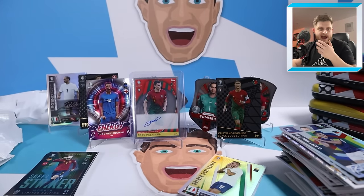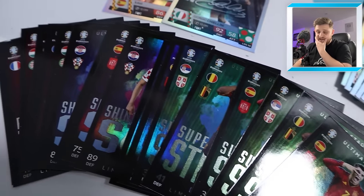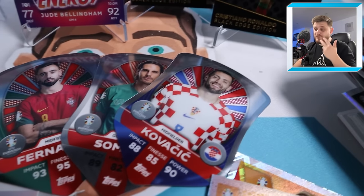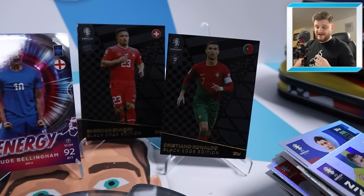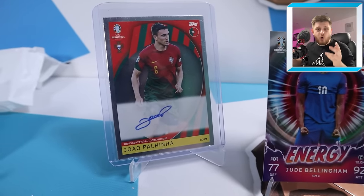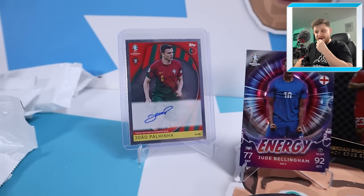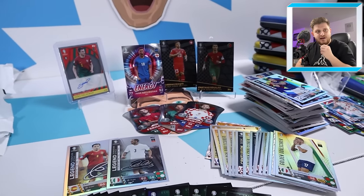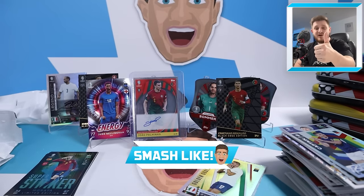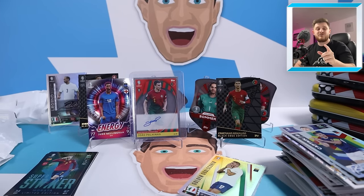Arguably the best video of the Euro 2024 Match Attax collection already — and there's still just under four months until the tournament kicks off! Let's quickly run through the cards from all six booster tins: two signatures — Chiellini and Javi; two black edge editions — Shaqiri and Cristiano Ronaldo; three pro elite shield cards — Sommer, Kovacic and Bruno Fernandez; one energy card — Jude Bellingham; and, to top it all off, a real autograph card of Joao Palhinha for Portugal, numbered to 100. I don't think I can recover from this video. I hope you've enjoyed it — smash that like button, subscribe if you're new, and hit the notification bell so you never miss an upload. Thanks again for watching — what a video — good night and goodbye!